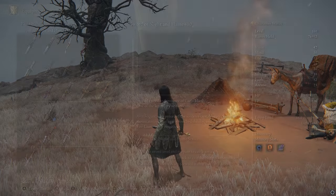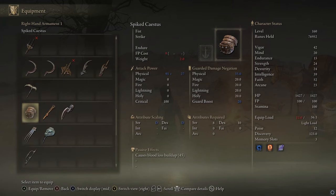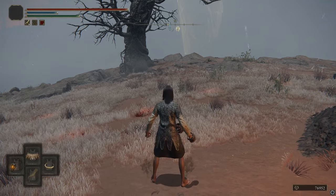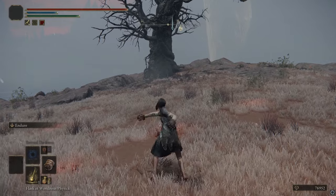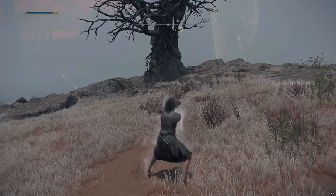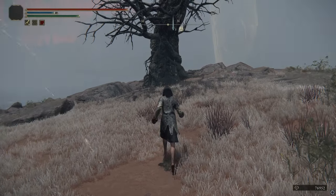So the Spiked Caestus — that's one of my favorite abomination weapons. It's a fist weapon with D Strength scaling and D Dex scaling, so at this level the stats are pretty bad. It can be used one-handed or dual wielded, and it has pretty high attack speed. It also has the skill Endure, which I assume increases defense or something — I don't think it actually changes any visible stats.